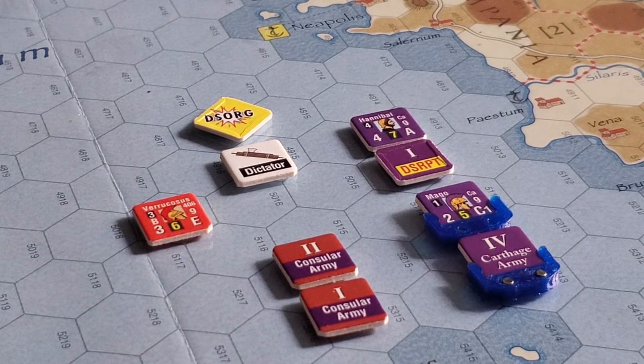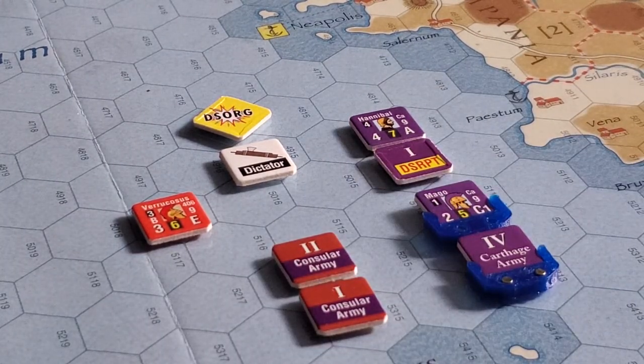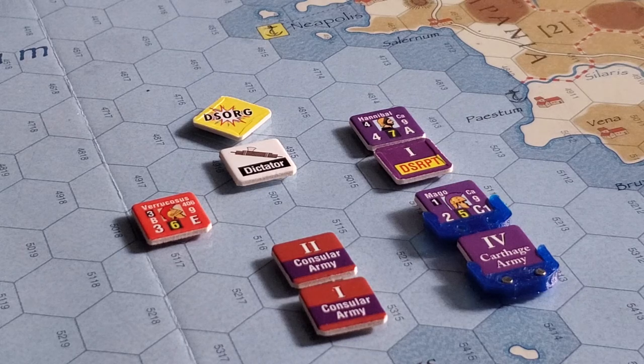When we look at all of that and go to calculate a battle, the first thing I did was look at whether or not I wanted to avoid, and whether that would make sense. In order to make that decision, we really had to work out what the odds might look like, just to get a feel for things. There are a lot of moving parts for both the Carthaginians and the Romans.